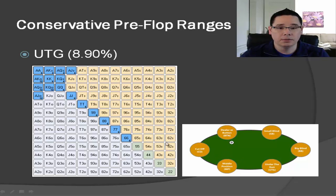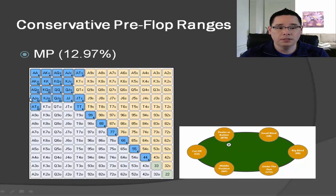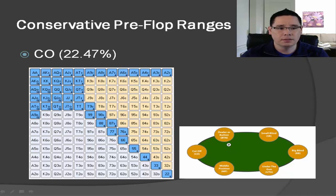Now let's look at middle position. If you're raising first in from middle position — assuming under the gun limped or folded — your range is going to be close to 13%. Now we're opening up pocket fives and pocket fours as well. We've got jack-ten, queen-jack, ace-ten, and king-jack in here. We're starting to widen our range, but it's still really tight and strong because we're still in early-middle position.